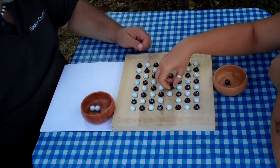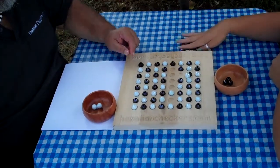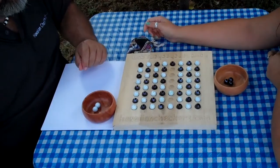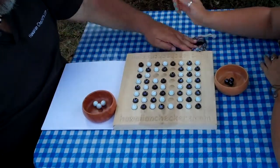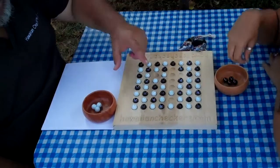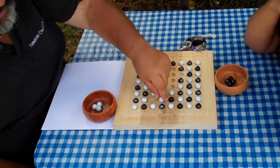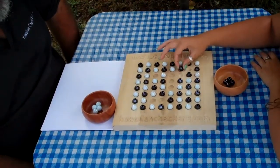You can only move in one direction at a time. You can make multiple jumps if you want to — you don't have to, but if you want to make a multiple jump, that is fine. You cannot change directions. I cannot jump here and then change directions and jump there — I can only jump in one direction at a time. On my next move, I can do that if it's still available and if I still want to do it.